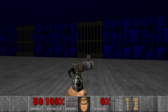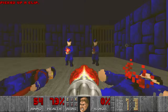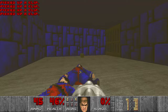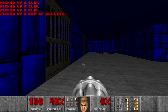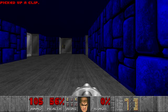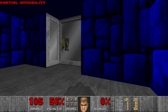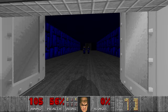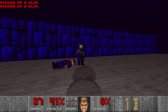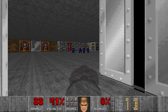So let's grab the chaingun and kill these guys — they look really cool. Let's grab more bullets and health. I think you can find the partial visibility somewhere. Then we can move on. This level is pretty confusing and I didn't practice it much, so we'll see how it goes.